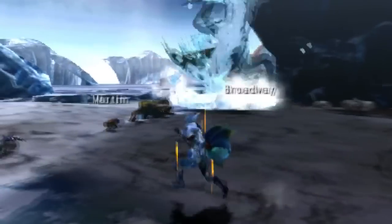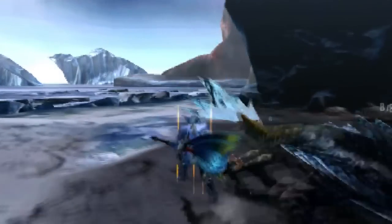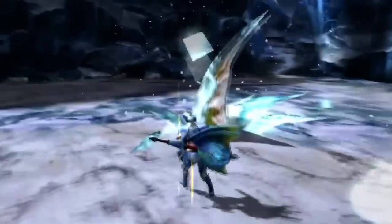At any point, the monster can dive below the surface and use another variety of attacks. This is a great time to attack the fin, and sonic bombs will also get the shark right out of the water. While underneath, the shark will sometimes drag its fin around the arena. Getting hit by this will inflict you with ice blight and hurt, so don't get hit.